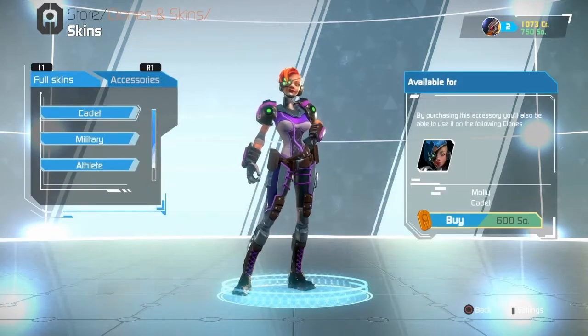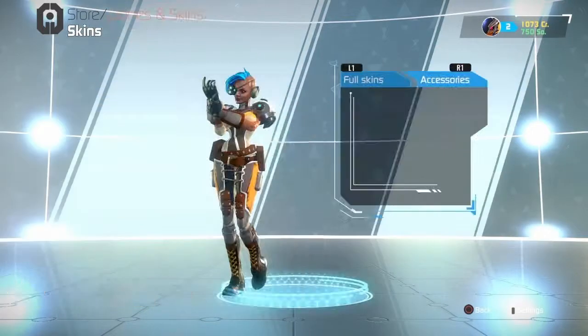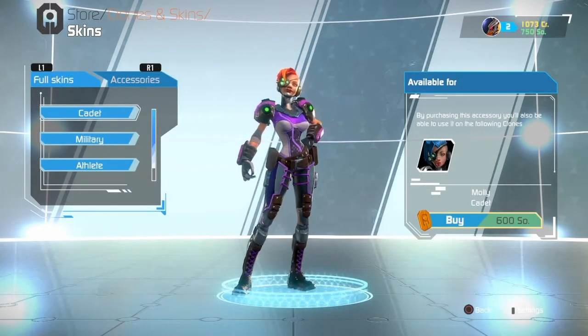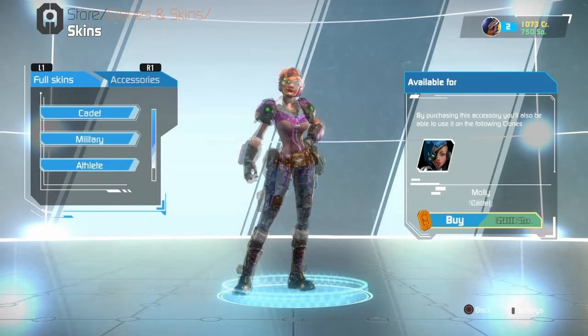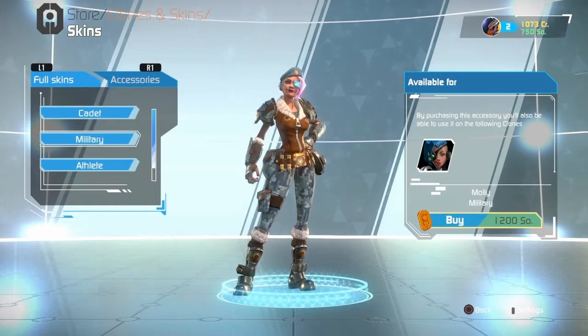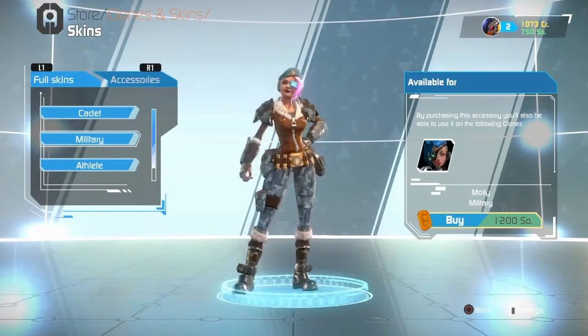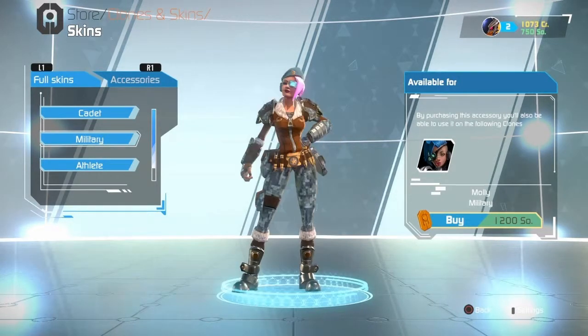Our second one — the ginger hair, the eyes, I like the dark armour and I like the hair. It's not as good, so I'm only giving it a 6 because it's just a recolour. This one on the other hand I really like — the cadet military look. It looks really good. I like the pink hair, I like the beret, I like the jacket, I like the armour. I really like this one a lot and I've got to give it a 9.